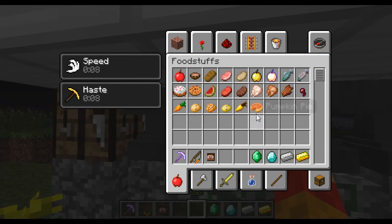I've got pumpkin pie, golden carrots, poisonous potatoes, baked potato, a normal potato, and a carrot — just the regular new foods. The textures for them have been changed as well.